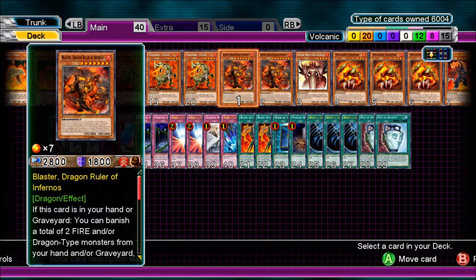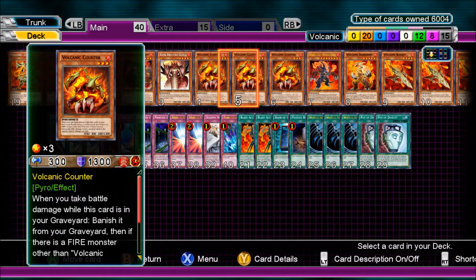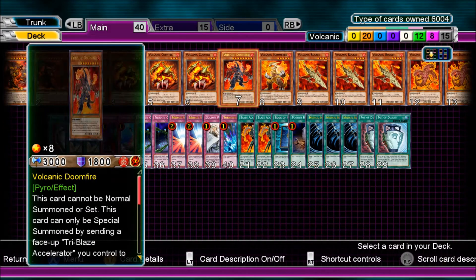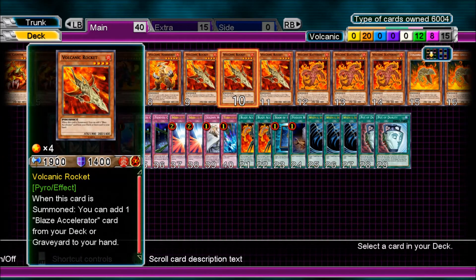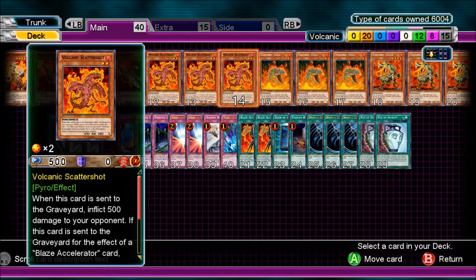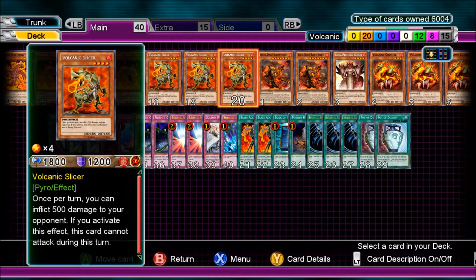I start off with 20 monsters: 2 Blaster Dragon Ruler of Infernos, 1 Royal Fire Swarm Guards, 3 Volcanic Counter, 1 Volcanic Doomfire, 1 Volcanic Hammerer, 3 Volcanic Rocket, 3 Volcanic Scattershot, 3 Volcanic Shell, and 3 Volcanic Slicer.